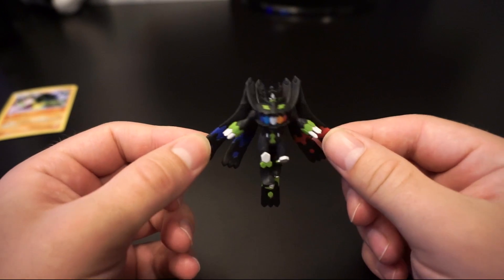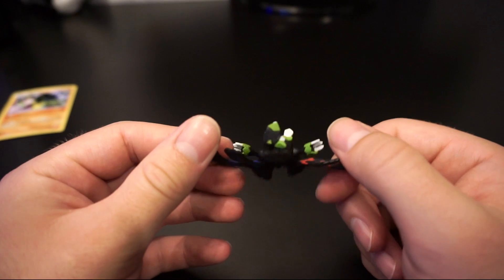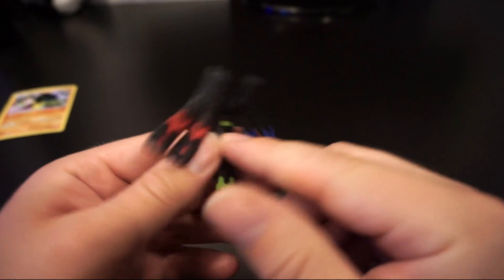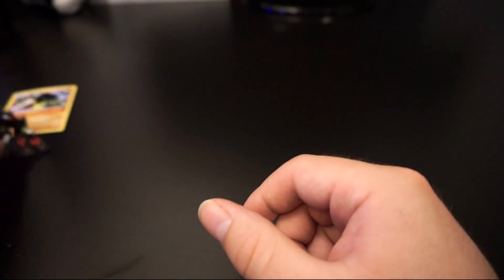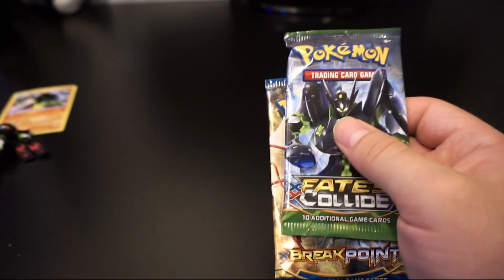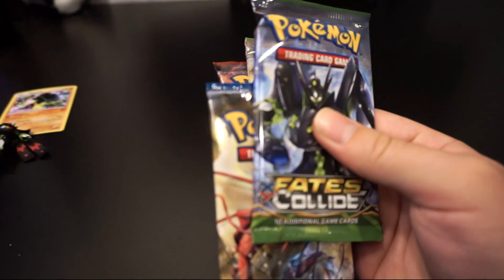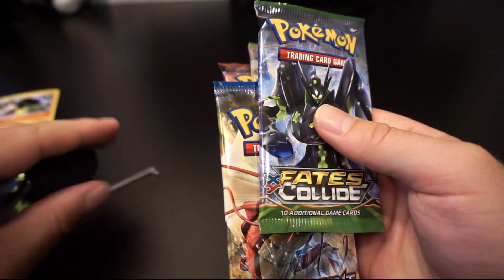I really do like the Zygarde figure. I like this Perfect Zygarde form — I'm really excited to see what turns out for him in Sun and Moon. He needs a stand because there's no way he stands on his own, but he's pretty cool. It does come with a code card for the TCG online, assuming for Zygarde. Oh — I thought this was a coin, but he does come with a little stand.